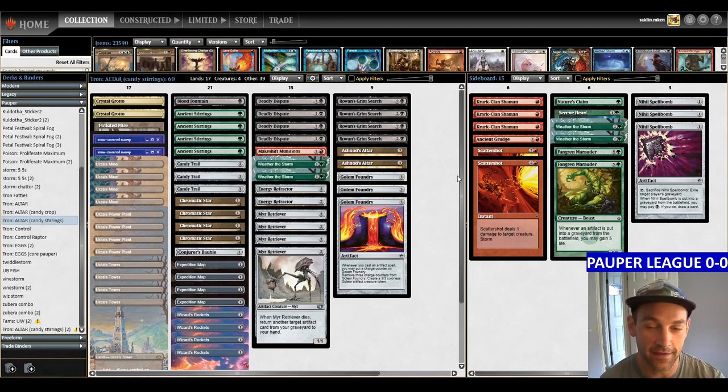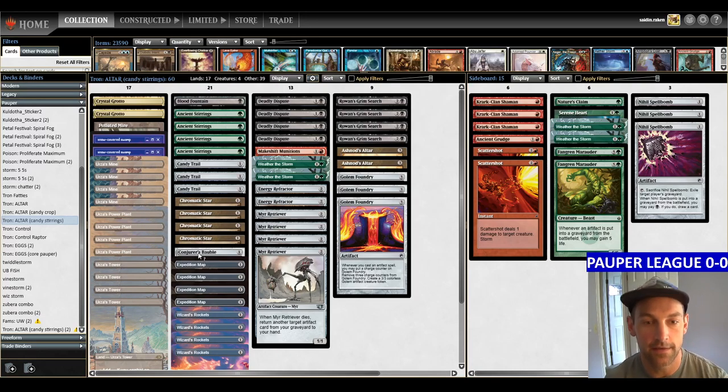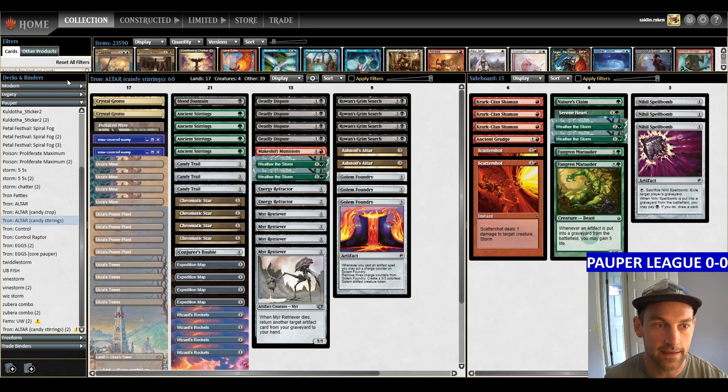In paper, there's also a sweet loop with Blood Fountain — sacrifice it to return up to two creature cards from your graveyard to hand. Return two Mere Retrievers, sacrifice them to return Blood Fountain and one other artifact, use that artifact to draw a card, return Blood Fountain again, loop the Retrievers back and forth, drawing your entire deck or putting your whole graveyard back with Conjurer's Bauble. The reason for the Bauble is it can put a card from your graveyard to the bottom of your library — so if Makeshift Munitions gets countered, we can return it. We could play Reckless Fireweaver instead, but I like the Bauble approach better.